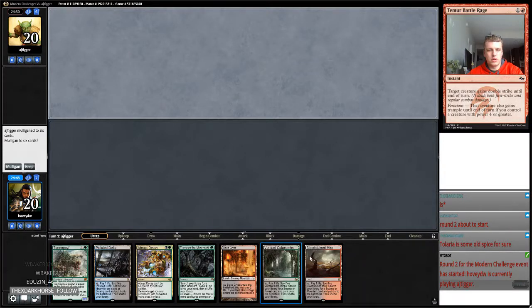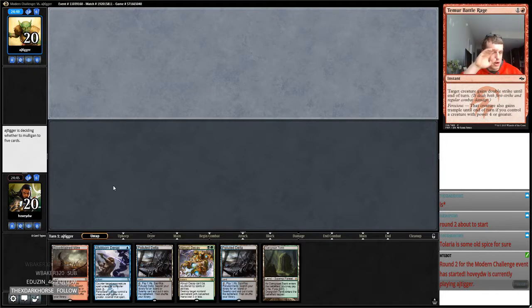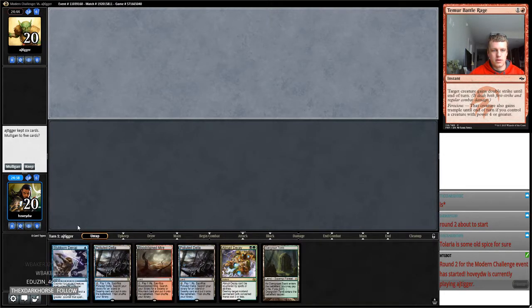All right, we'll get back here for round two. Again, we've got to ship this hand. At least my opponent mulliganed as well. And this hand's not great, but I think I'm gonna keep it. I don't really want to go down to five. Yeah, we'll keep this. At least my opponent's on six.